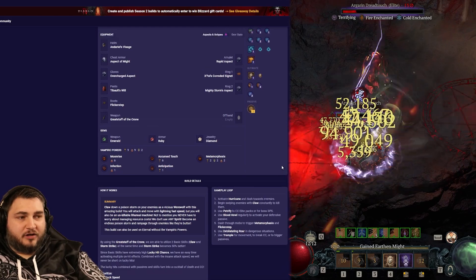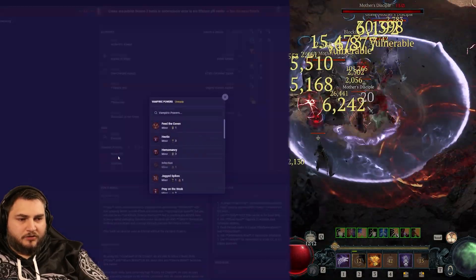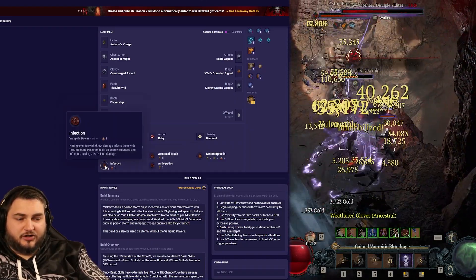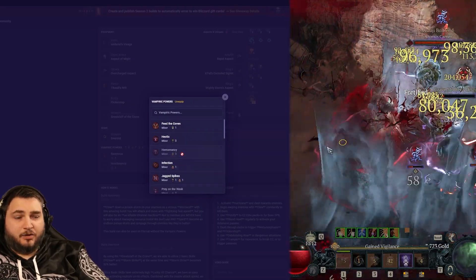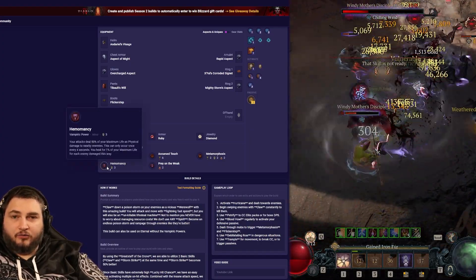For our Vampiric powers, we have a couple of options. We can either go Moonrise with Infection and Anticipation, or we can choose to take Moonrise and replace it with Ravenous, which will lower the cost by 3, meaning we can choose other things besides Infection and Anticipation. Some good choices here are Prey on the Weak and Hemomancy. Your choice will depend on the type of content you're doing — I tend to prefer Hemomancy when doing things like Helltides or running through a dungeon.